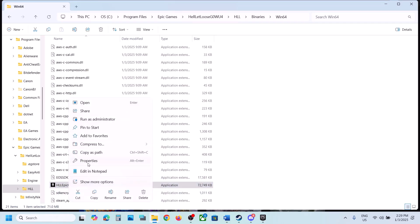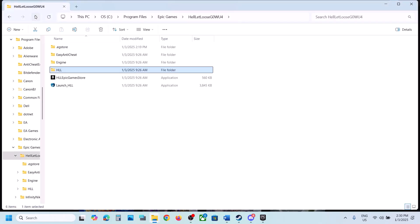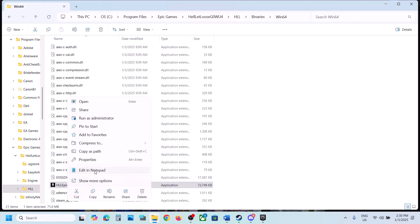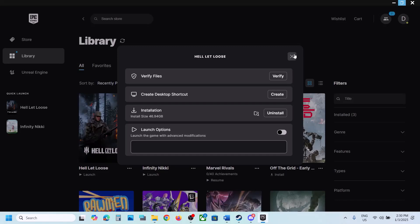If that doesn't work, right-click the exe file, go to Properties, go to the Compatibility tab, check Run This Program as an Administrator, click Apply and OK, then launch the game. If still not working, try selecting Windows 8 compatibility mode, apply and check. If still not working, try Windows 7. Also try checking Disable Fullscreen Optimizations, apply, and check. You can try these on both exe files. If nothing works, uncheck all these boxes, apply OK, and follow the next step.